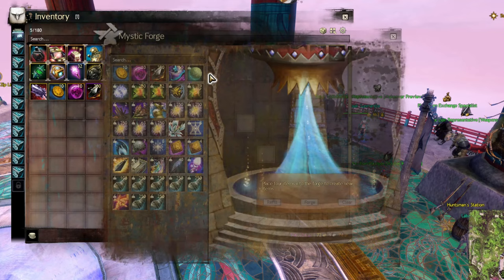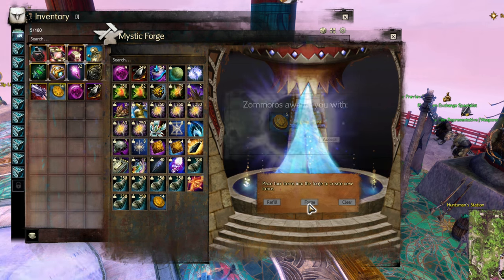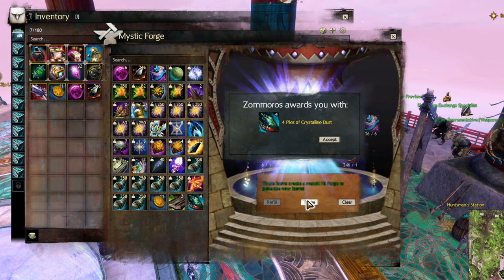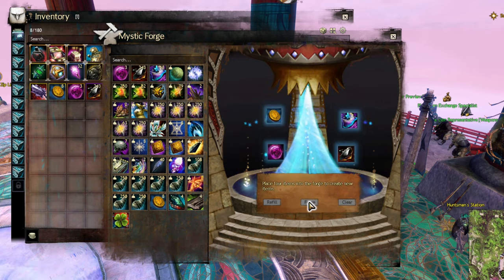I already mentioned the mystic forge for clovers, which tends to scare people away due to the RNG element. Depending on which recipe you use, you have just under a 31% chance of getting a clover. Every failed attempt will yield some materials, which more often than not you will also need for making legendaries — and if you get lucky, you might get 5 or 50 coins back. If you don't want to subject yourself to RNG, you'll have to use one of the many vendors. The Raid, Strike, Fractal, and World vs World vendors all require 2 coins and some other resources. Whatever you do, do not buy any from Lyr, since not only will he ask for 3 coins, he'll also ask for more ectos and spirit shards than any of his counterparts — at that point, you're better off taking your chances with the mystic forge.